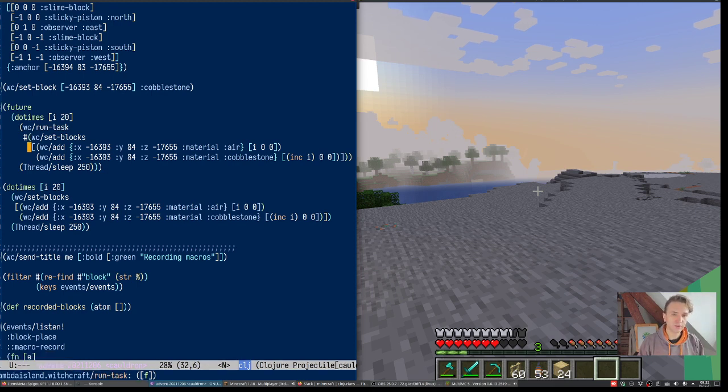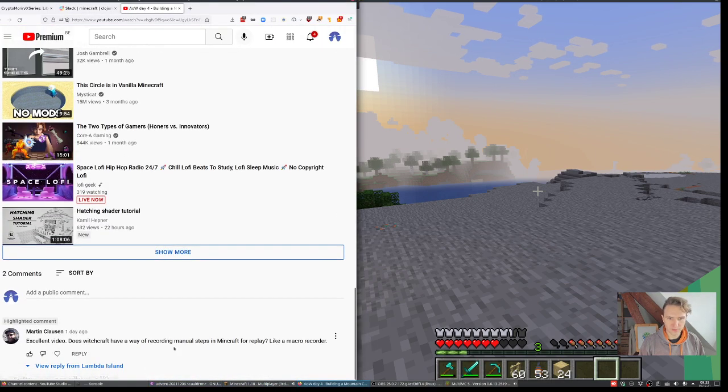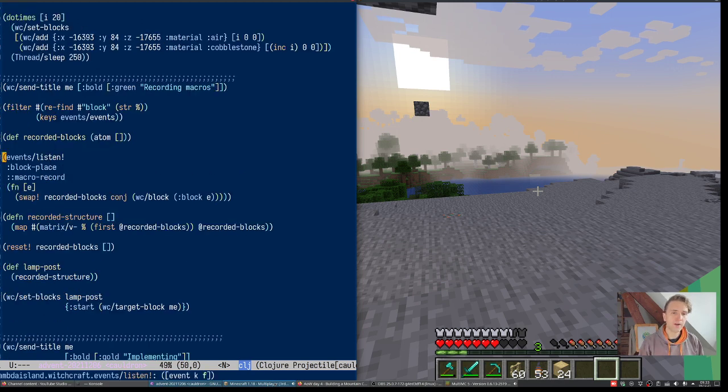Another really fun suggestion came from Martin Klausen: does witchcraft have a way of recording manual steps in Minecraft for replay, like a macro recorder? This is a really cool idea — can you basically record what the player builds and then use it as something you can recreate or redo, kind of as a stamp?